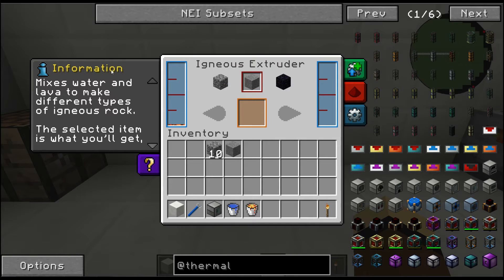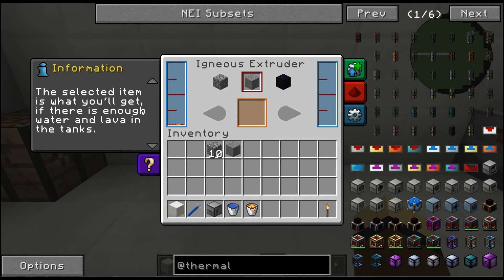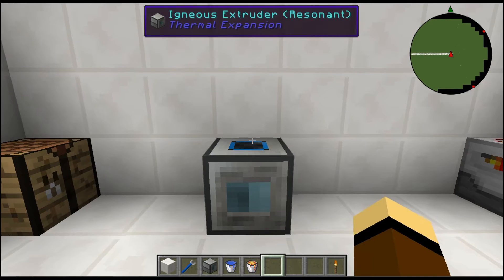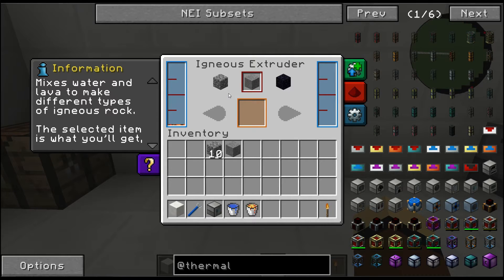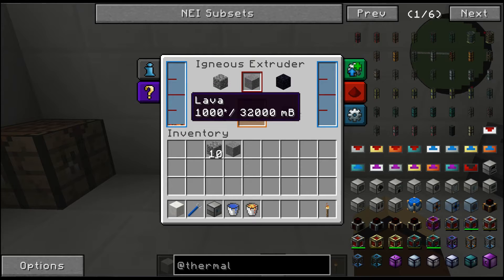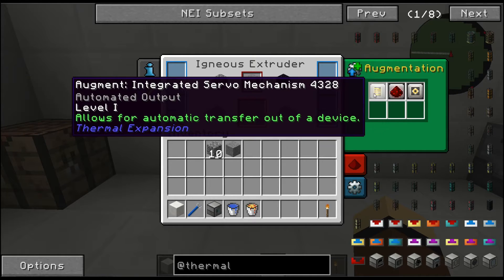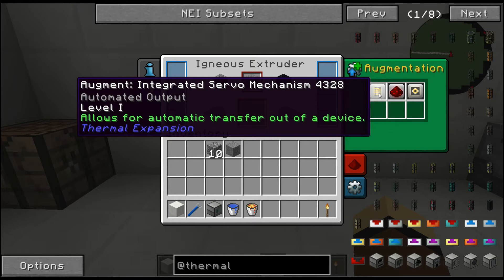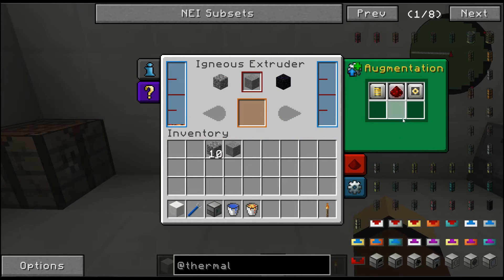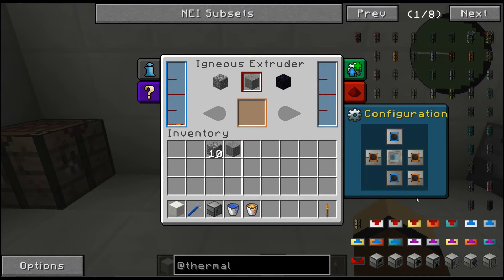Let's take a look at the GUI. It mixes water and lava to make different types of igneous rock; the selected item is what you get if there's enough water and lava in the tanks. Notably, it does not take any RF energy — all you need is hot liquid and cold liquid. It has standard Thermal Expansion augmentations: automatic transfer out, redstone signal control, and side reconfiguration.